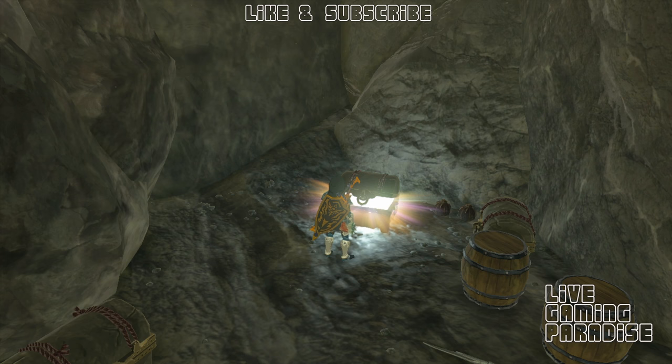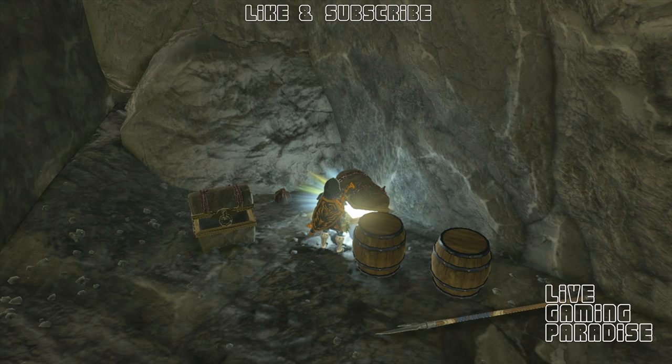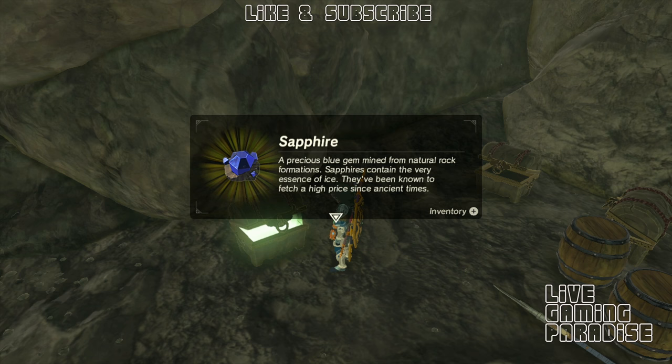The first chest has amber in it — Miskus the Great Bandit is done! You've got some toasted hearty truffles, and if you cook these barrels here you get some cooked steak as well. There's opal here too, so it's well worth the 100 rupees.